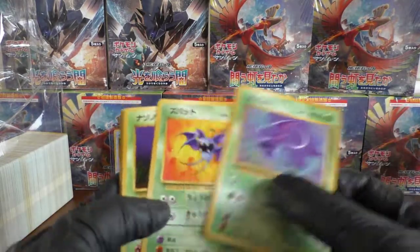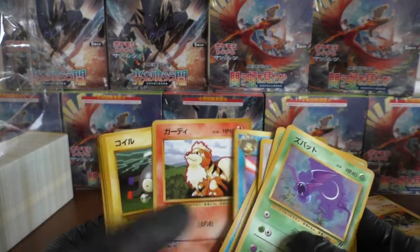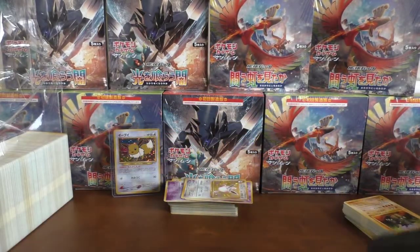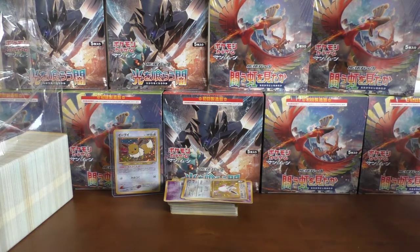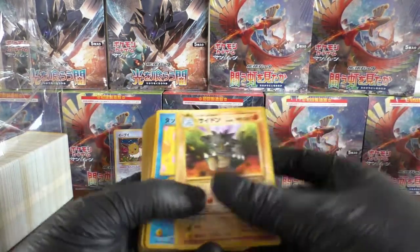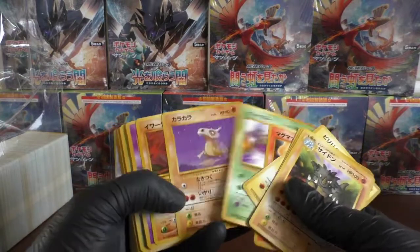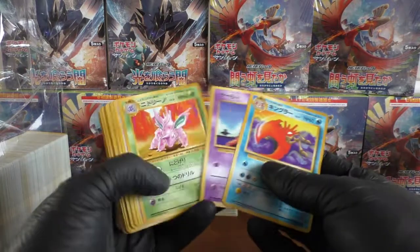I've only remember the Haunter and the Poliwrath being of bad condition. That Eevee just tops the cake for everything in terms of condition as well — I'd love to get a PSA 9 on that lovely card. Let's see if we can get something else fantastic coming out. Not sure what to expect now. Hopefully we get a Shining card — that's what we're after now.